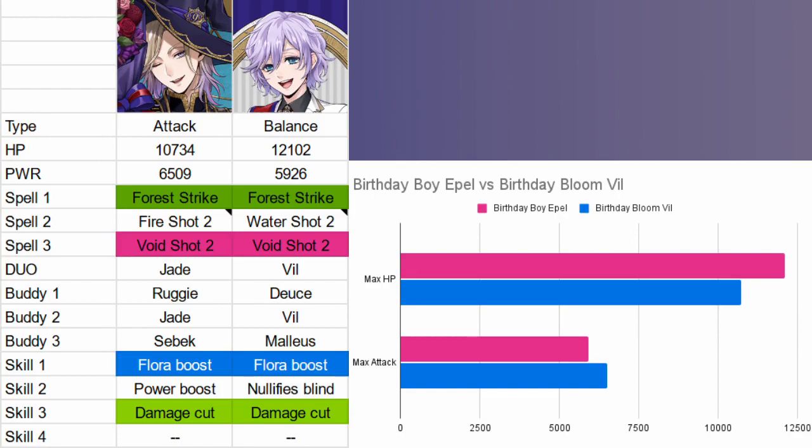Epple is another SSR option. He has Forestrike and Void Shot 2 for his spells, so he's only lacking Fire Shot 2. His skills are Flora Damage Boost and Damage Cut. Like Sebek, he doesn't share buddies with Vil, which does suck. But if you're more concerned with skills, Epple would be a good replacement to consider.